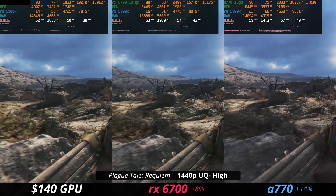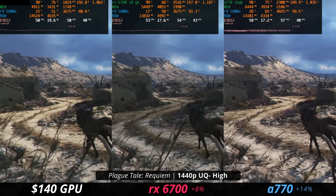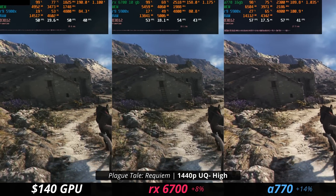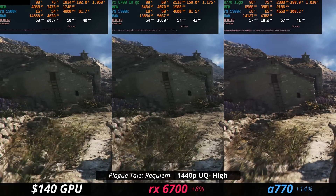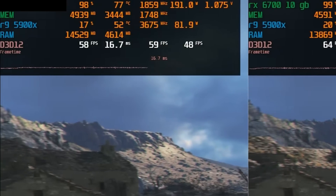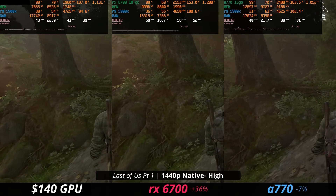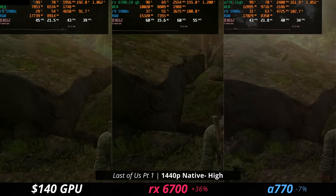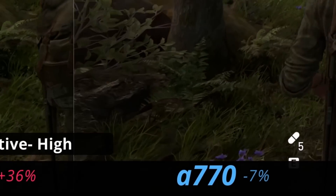Back to Plague Tale Requiem. At 1440p on the ultra quality scaling mode, high settings, we can see that our big dogs here are only ahead by 8% and 14%, which is noticeable in gameplay but not that significant in the grand scheme of things. And if we bump up the quality scaling mode, we can see that we get almost a 60 FPS experience on our little guy card. Now let's look at Last of Us Part One, and this is an interesting case.